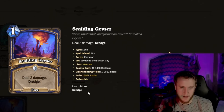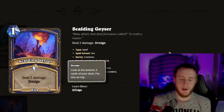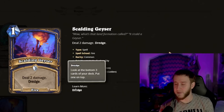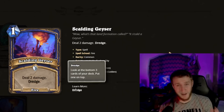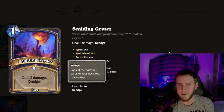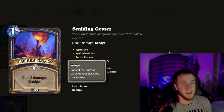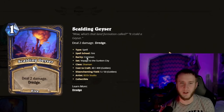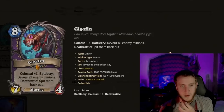Scalding Geyser is a one-mana spell: deal two damage with Dredge. This is actually the first card I've covered with the Dredge mechanic shown explicitly. Dredge is essentially zero-mana Tracking — look at the bottom three cards of your deck and put one on top. There's potential synergy with colossals on the bottom of your deck too. I do like the Dredge mechanic a lot because it rewards skill — knowing what you need long-term is one of the big skill dividers in Hearthstone. Overall, one mana deal two is just a good card. You'll pick it a lot; it's not super busted but you'll end up picking it plenty.